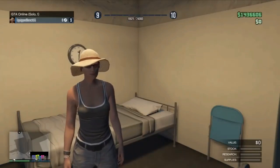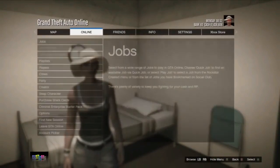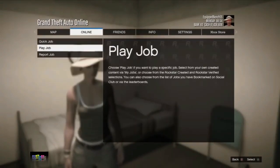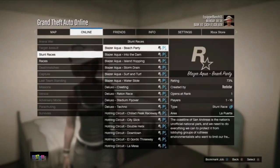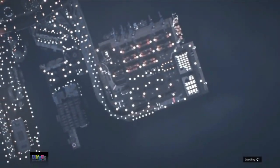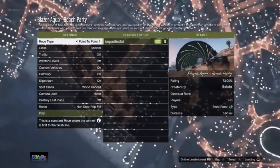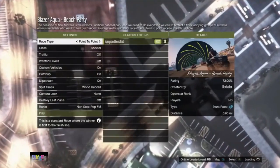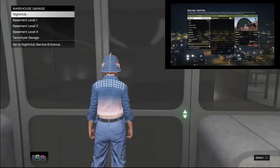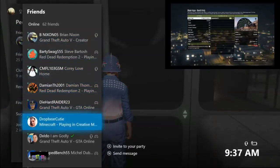Once your friend is in a solo session, they need to go online, go to Jobs, and start a stunt race. Simply go ahead and start a stunt race, and from here they need to wait on that screen. You then need to go to the elevator door and join your friend.